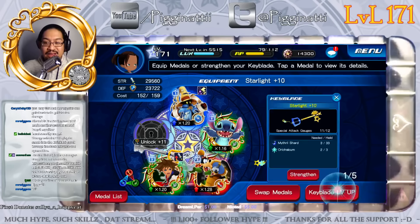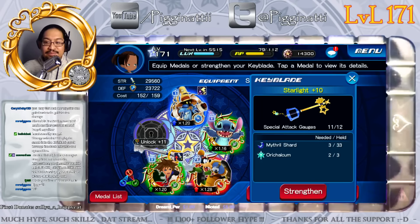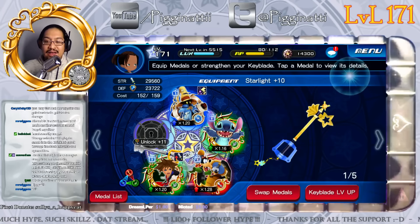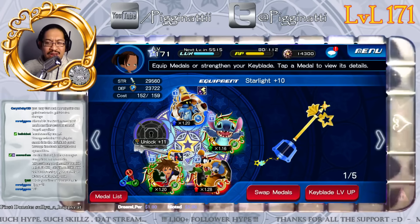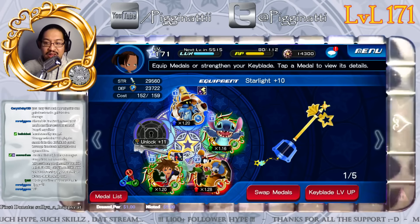I was going to start with Starlight, but my Starlight is at level 10, and if I upgrade it one more time I'll be unlocking the last slot. I keep hearing that Starlight is really great for the Coliseum, so I may regret not upgrading it later.